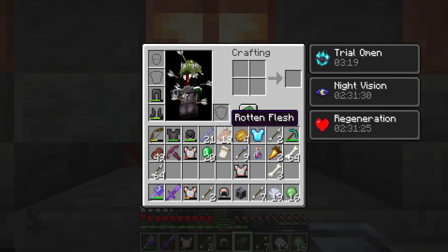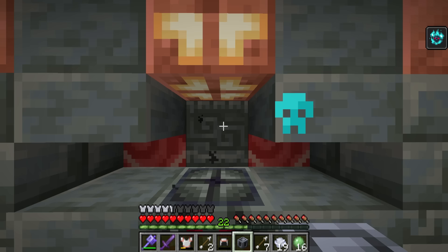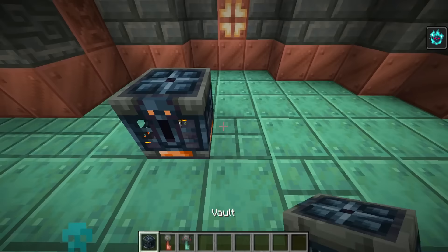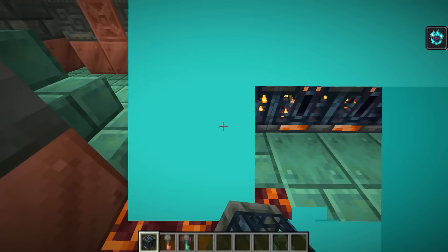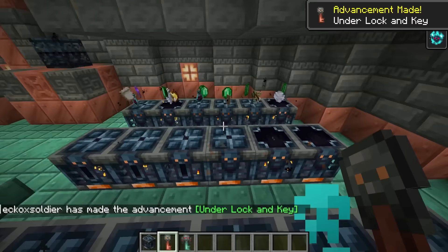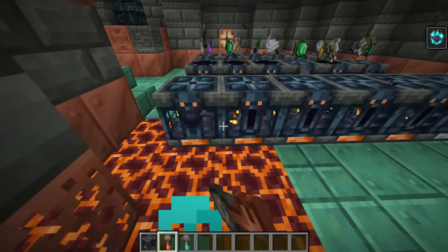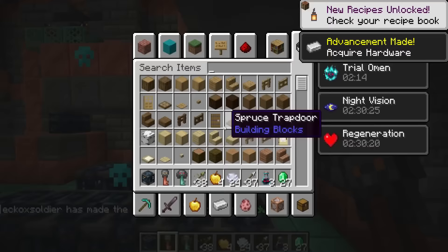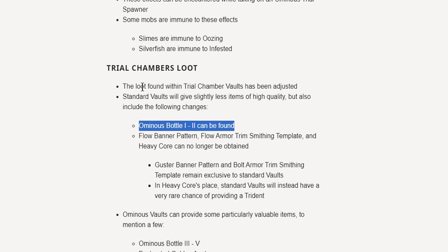You can also get banner patterns, and I believe you can get ominous bottles from these as well. So here are your two separate types of keys — the regular vault, where you can also get ominous event bottles; it's completely RNG so it might not happen every time. Let's open all of these — there we go, we got one, and another one. In regular trial chamber vaults, ominous bottles from level one to two can be found, while in the ominous vaults, ominous bottles from level three to five can be found.